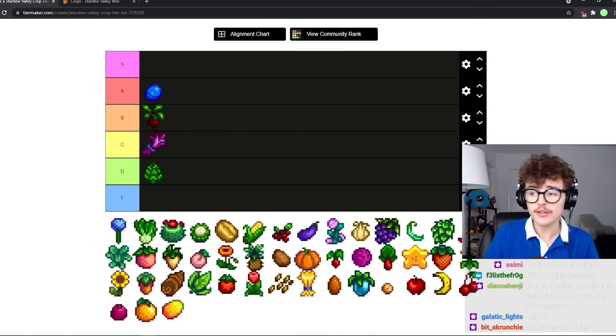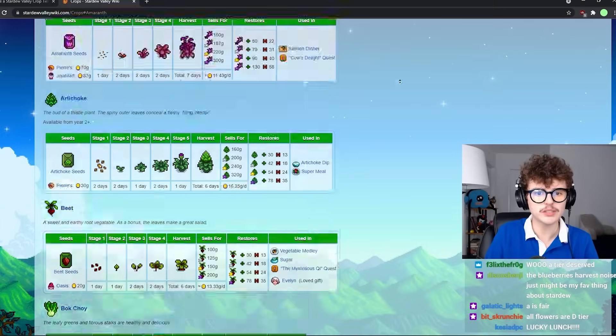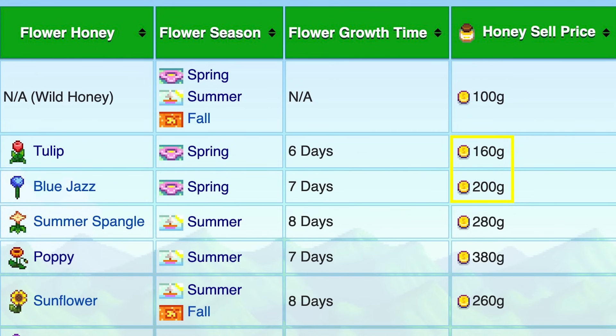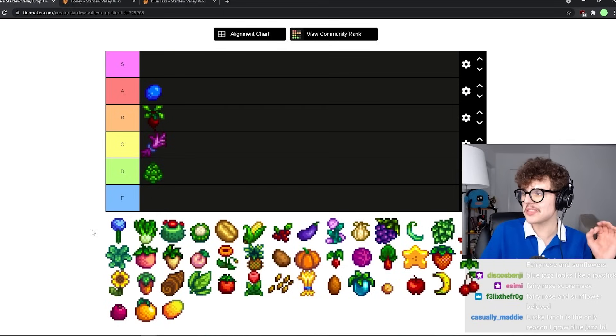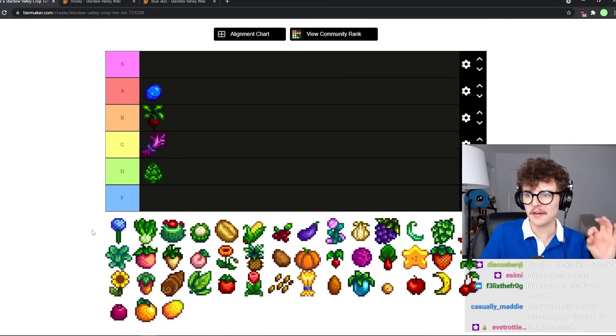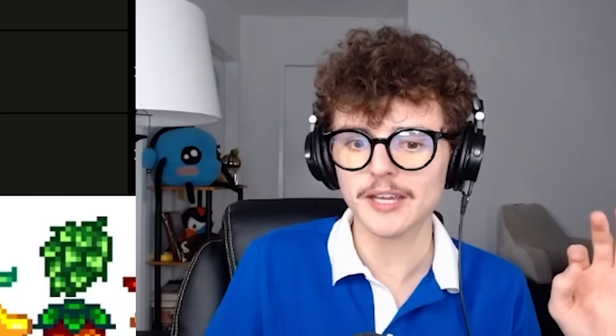Blue jazz is pretty bad. I really like the look of it though. You can get honey from flowers, but blue jazz isn't even the best honey you can get in spring — it's better than tulip apparently, but still pretty bad, and they don't stack. The only thing that saves this from F tier is that I really like the way blue jazz looks — it's my favorite looking flower in the game. D tier.